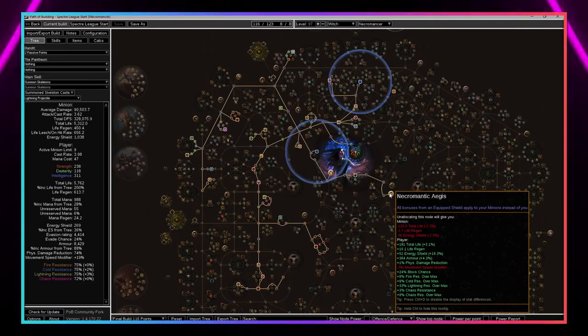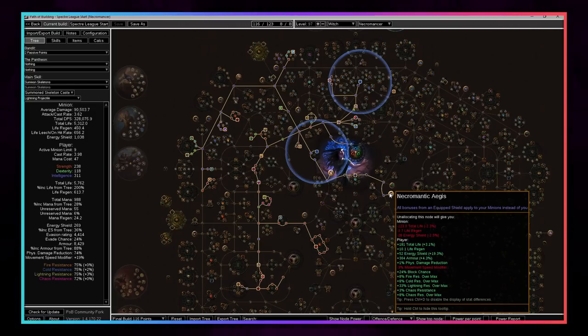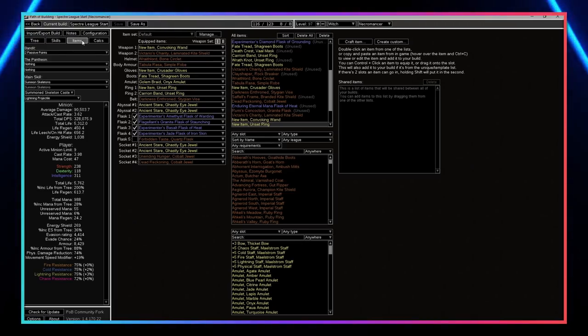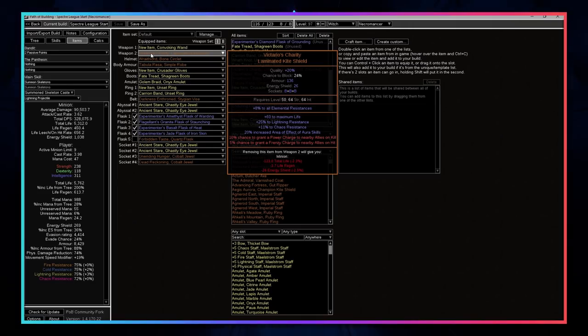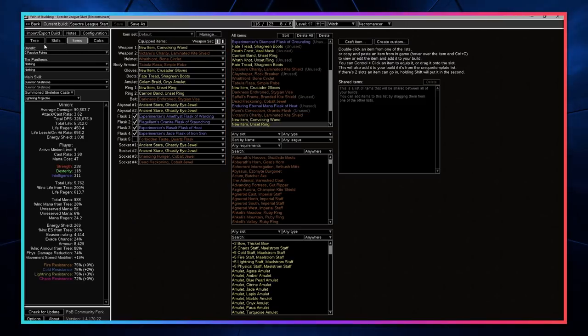The other unique thing is Necromantic Aegis - all bonuses from your equipped shield also apply to your minions instead of you. It's been done before but I really like it especially with the Victario's Charity shield. Your minions are going to be sharing power and frenzy charges with each other and basically be at full frenzy and power charges all the time, so lots of extra damage there.